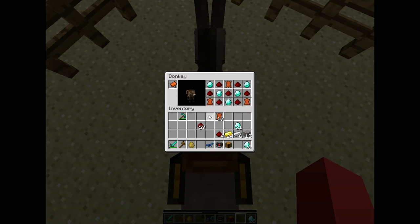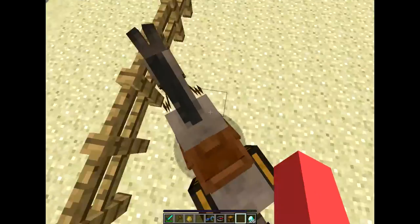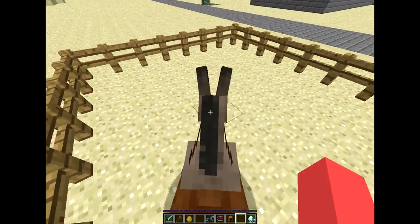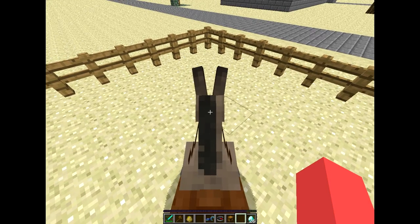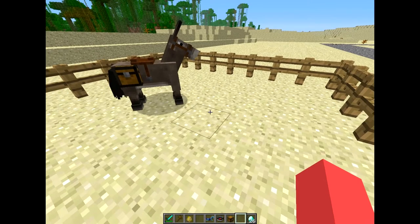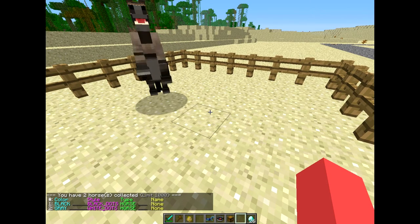This works kind of the same way the backpack plugin works. If I die and jump in lava right now on this donkey, the donkey will die — but the two horses I still have stored don't die. Let's jump off the donkey and do /hl — now we see there are two horses in my storage.